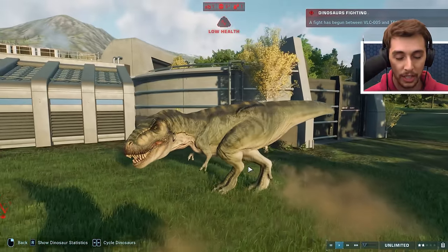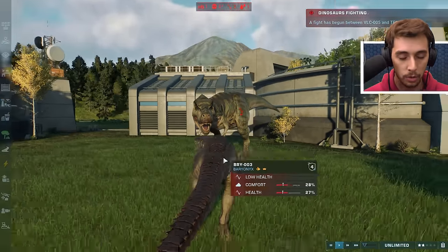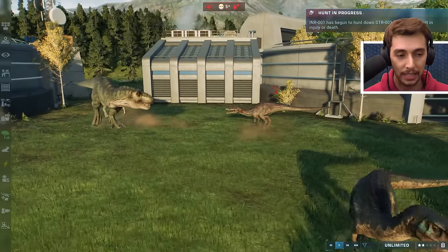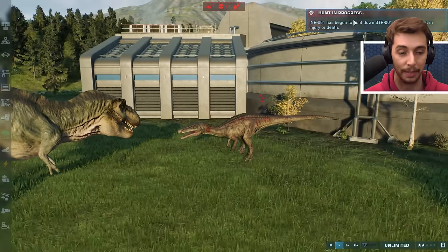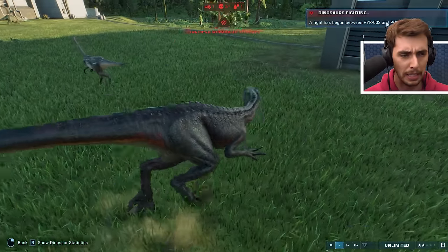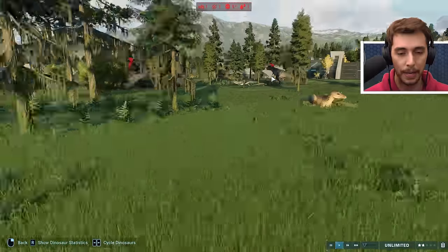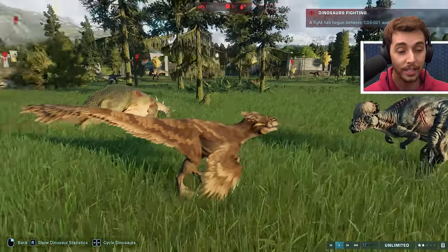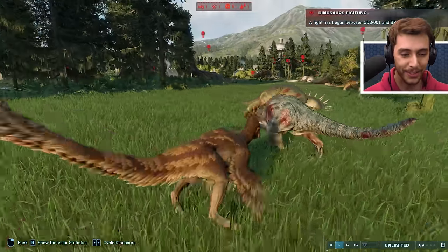There is an Iguanodon running mad, doesn't know where to go - comfort incredibly low. A T-Rex against a Parasaurolophus - it's Big E.T. or Big Bitey, God knows. The T-Rex is like 'ha ha here we go, yum!' It's the Jurassic Park 3 T-Rex against Limbo the Baryonyx. Limbo actually gets a bite off at 27% against an 89% T-Rex. I don't think Limbo is going to survive for too much longer.